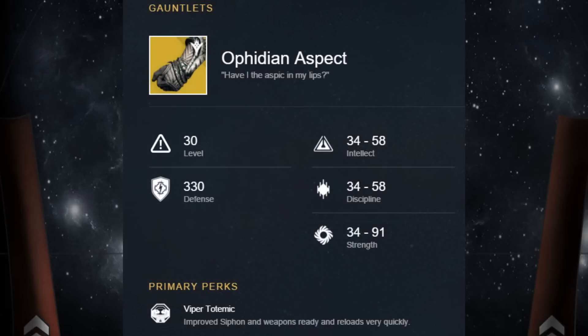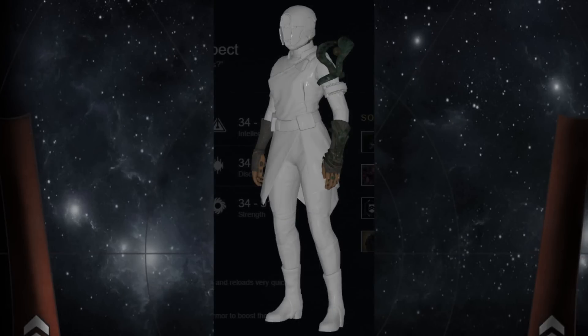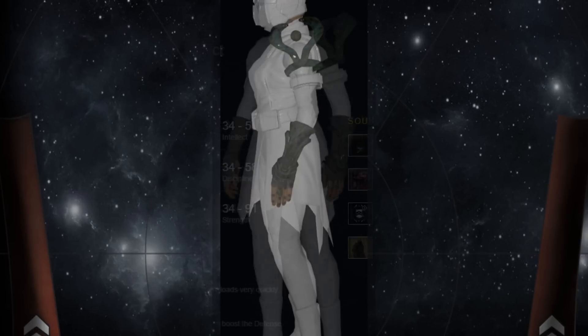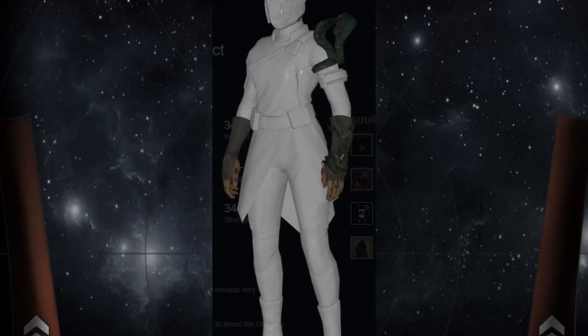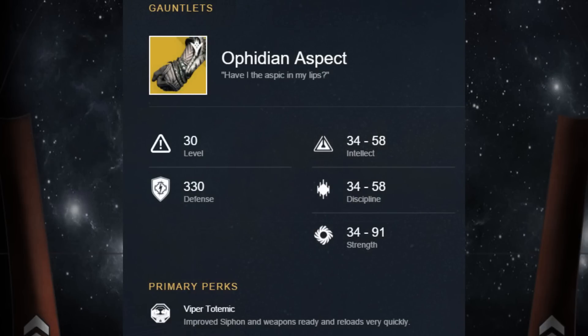Up next is another awesome exotic for the Warlock called the Ophidian Aspect — it features two serpents looking at a floating orb in the middle. The special perk is called Viper Totemic, which improves the Siphon abilities, improves your weapon ready speed, and allows you to reload very quickly. It's an interesting exotic for the Warlock that I'd more than likely give a try, though I'm not sure I'd use it often.